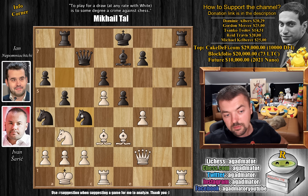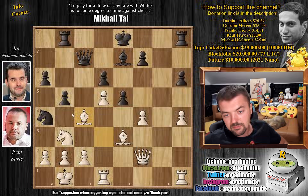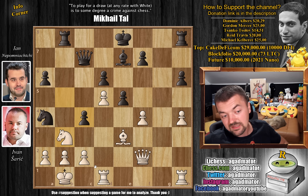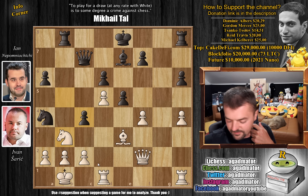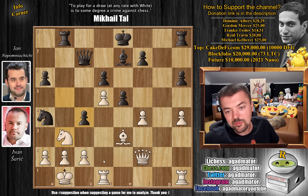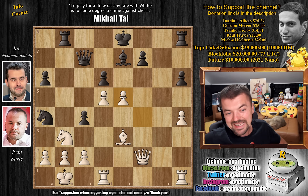So after f4, knight to c4 instead by Nepo, now attacking the bishop and putting pressure on that b2 pawn with both knights. Even eliminates the knight, even though this opens up the b-file. He calculates it properly — bishop captures on c4, b captures on c4, and now your knight is hanging and you have to decide what to do. Feel free to pause the video and try to find the absolute best move for white. For those who found it, congratulations on not touching the knight — the move is of course f captures on e5. That's the move that wins the game.